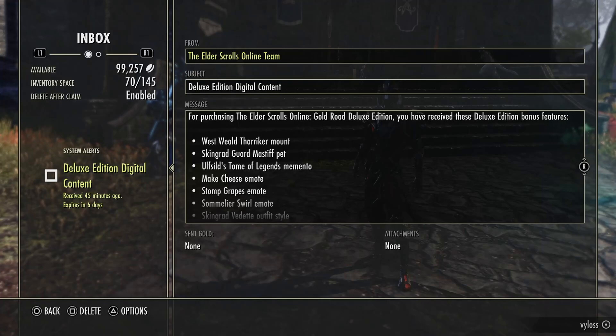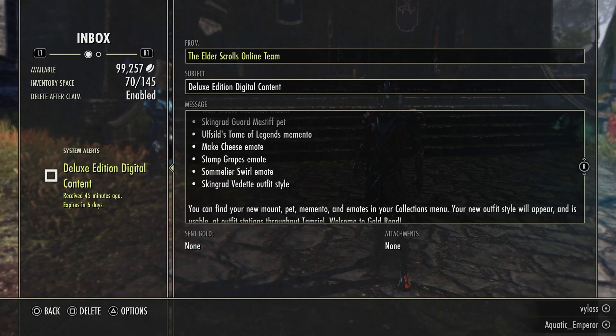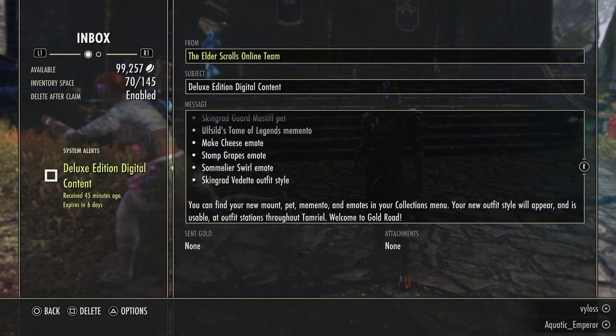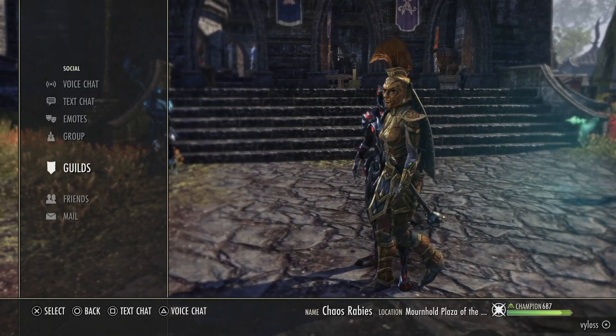You guys can see all the stuff that came with the pre-order. We got the Westwield Thericur mount, a pet Mastiff, a new Memento, a Make Cheese emote, Stop Grapes emote, a Somalur Swirl emote, and a Skingrad Vendetta outfit — that's not Vendetta, I don't know what that is. But I do like the outfit. I checked the helmet and I like it. I want to show you guys that stuff real quick.